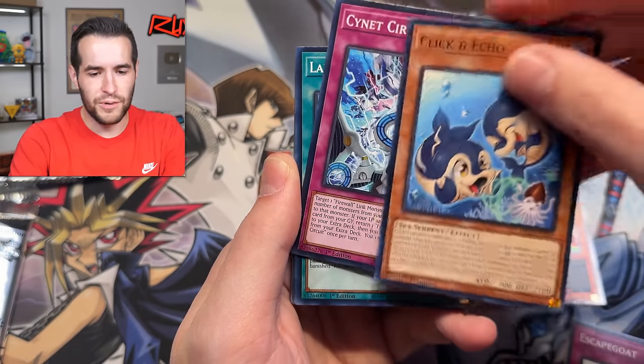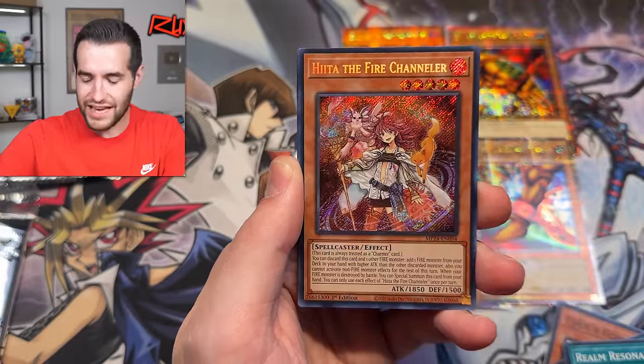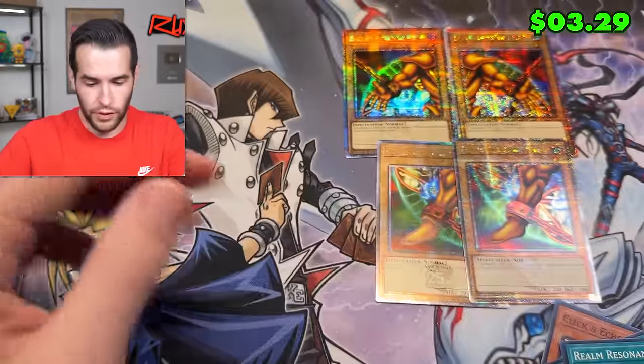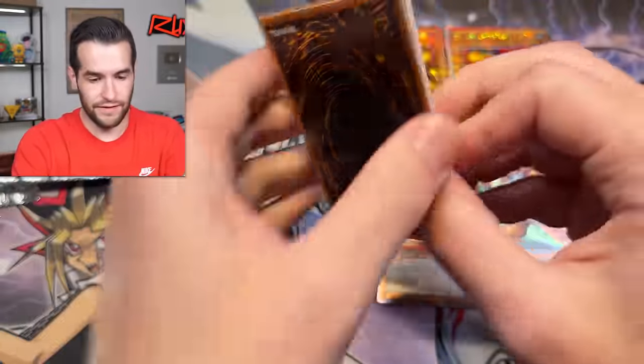Let's get a Misprint DMG - how cool would that be to end this thing? Realm Resonance, Earth Sartic Ultra, Heat Up. There's another error card and Opening the Spirit Gates - very cool. A couple more Ultras. Only four packs left, guys. That is a very sick pull.